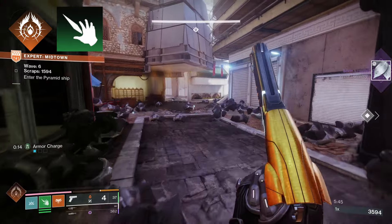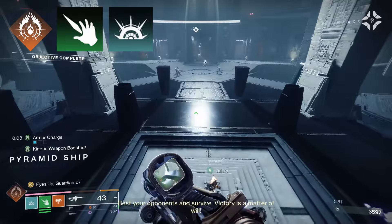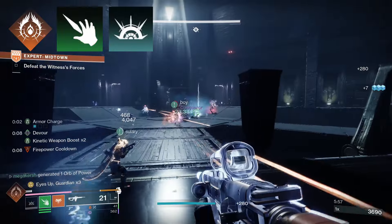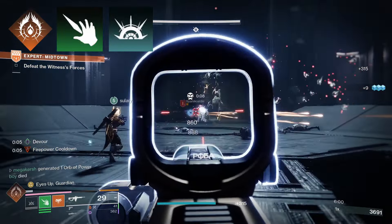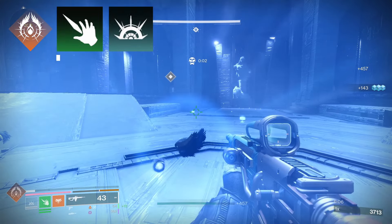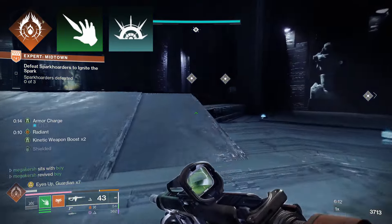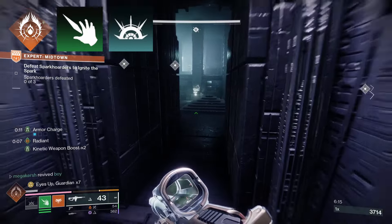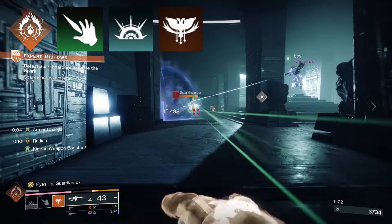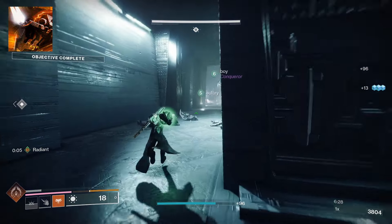For grenades I'm using two. First, the Storm Grenade conjures a focused lightning storm that jolts targets. Second is the Transcendent Grenade, which applies a void and stasis debuff — on impact it deploys a miniature black hole orbited by a slowing field, then implodes after a short duration, suppressing and dealing heavy damage to nearby targets while weakening them. For the class ability I'm using Phoenix Dive — you dive to the ground and create a burst of solar light that cures nearby allies.